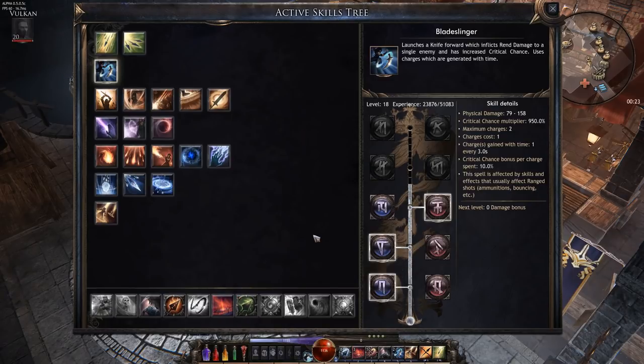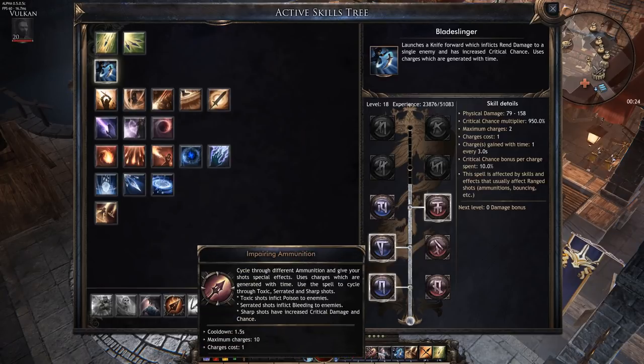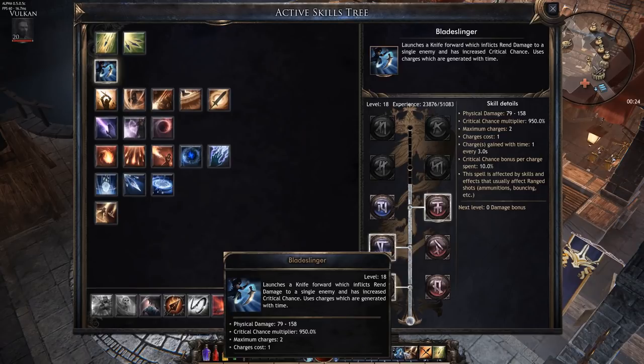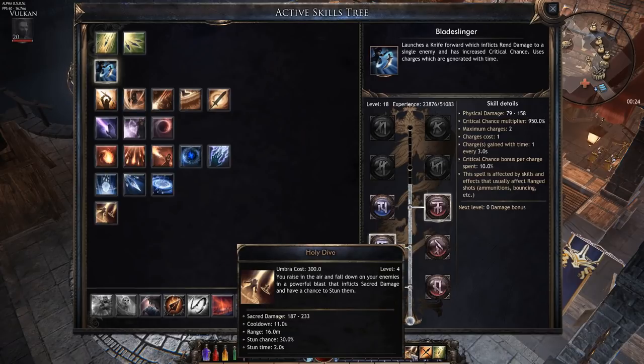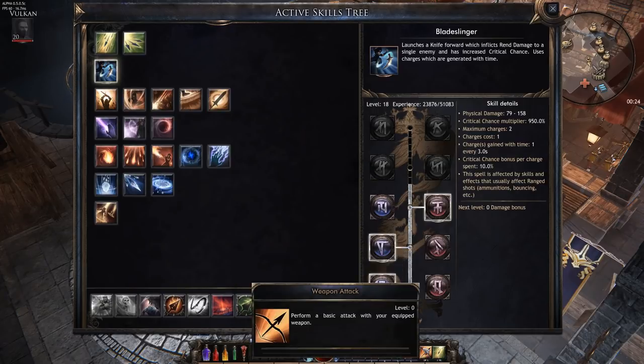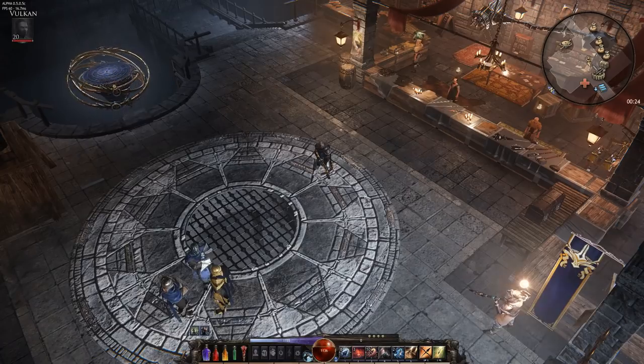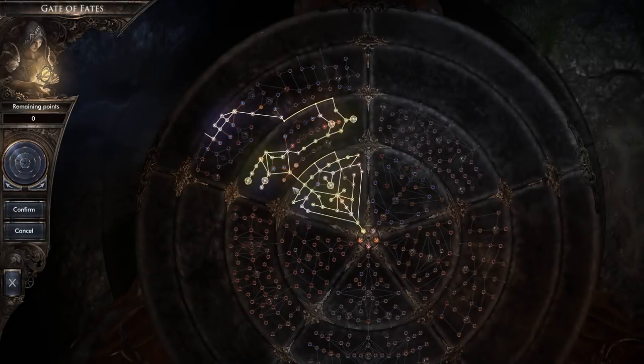The other three abilities — Killer Instinct, Blade Slinger, Holy Dive — are completely elective. I use Killer Instinct when things get crazy fighting a boss like the ogre at the end of the arena. Blade Slinger doesn't do a ton of damage and doesn't crit, so I use it in emergency situations only. Holy Dive costs 300 umbra, which is also an emergency-only ability since I'm constantly shooting arrows and spending umbra — it doesn't fit my rotation well.